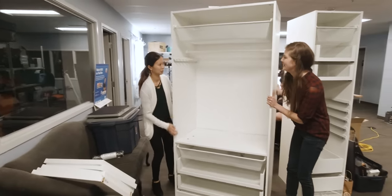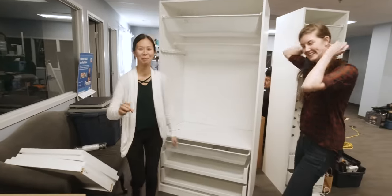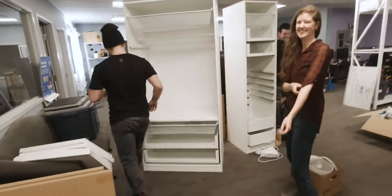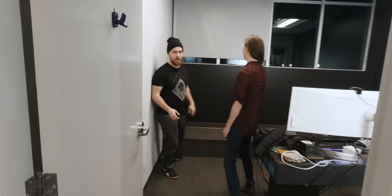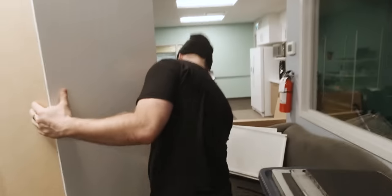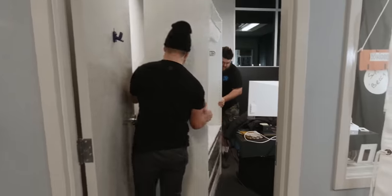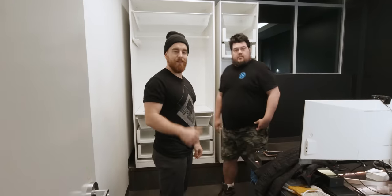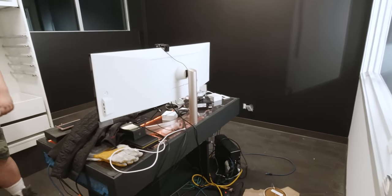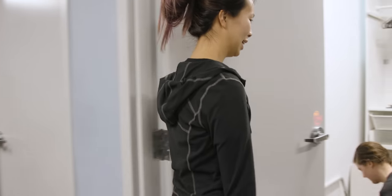We do have to lift this over the ledge. This is going to go in the corner facing the door, on the ledge actually. To be clear, we are strong, capable women and we could have done it — totally. But I would accept help. Strength is accepting help when you need it. Ready? Three, two, one. Awesome, thanks guys. Do you think there's any chance you want to lift this desk back into the corner too? Thank you guys so much.